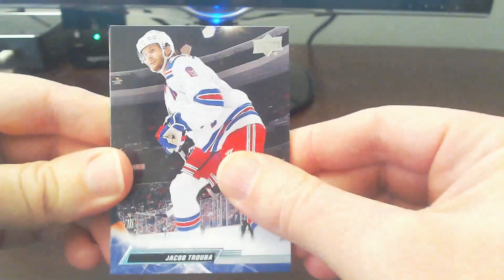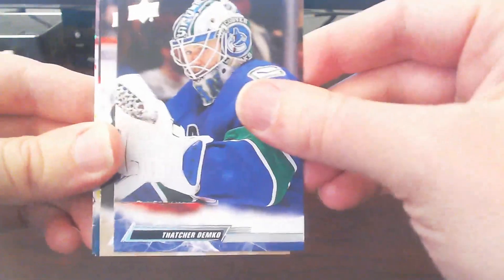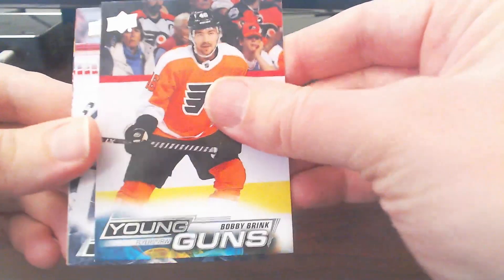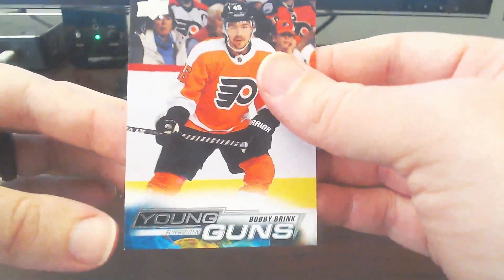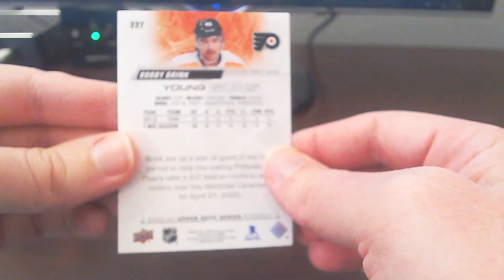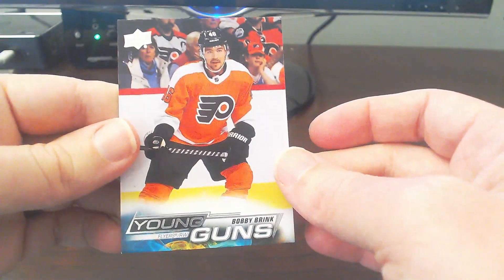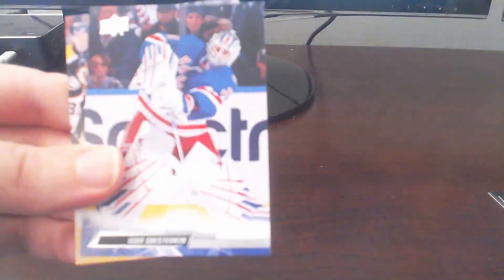Let's see here. Jacob Truba, Linus Allmark, Thatcher Dunco, Shea Theodore. And we end up with the second young gun — Bobby Brink. That's a pretty solid one there, got a little bit of white in the bottom corner there, but overall decent shape. Bobby Brink, Flyers. Put that with our young gun stack. Dreiger, Shesterkin, ending off with Craig Smith.